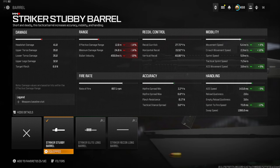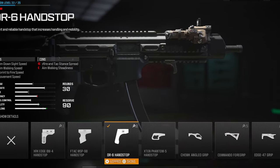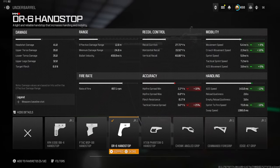Going to the underbarrel, we're going to put on the DR6 Handstop. This is going to give you sprint to fire speed, movement speed, ADS speed, and aim walking speed. You're getting 11% ADS and 10% sprint to fire — so it's really cool as well.